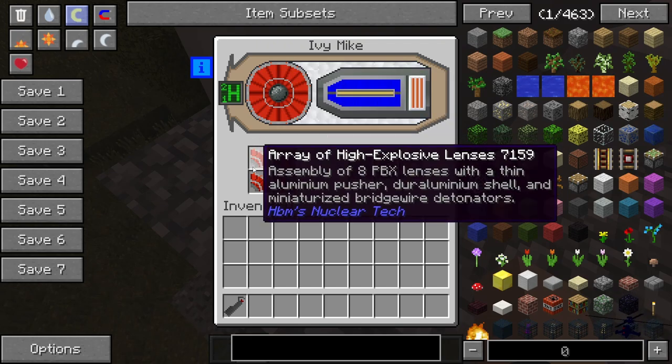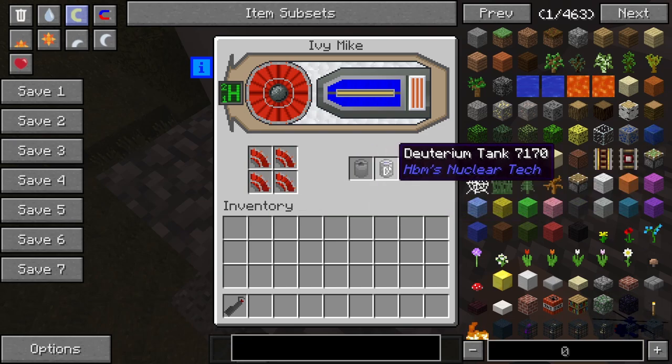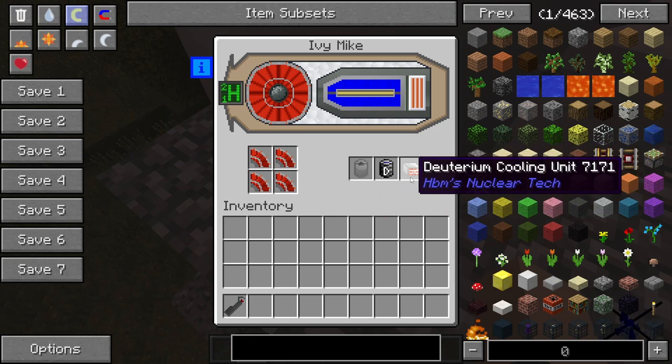Like our plutonium core, our array of high explosive lenses, and our uranium coated deuterium tank, and deuterium cooling tank.